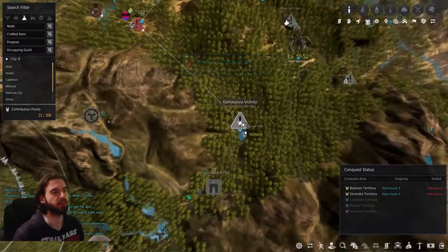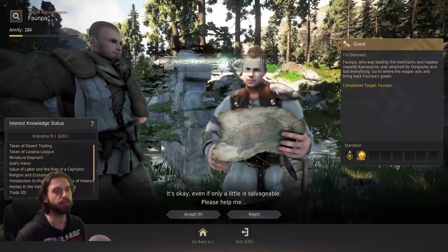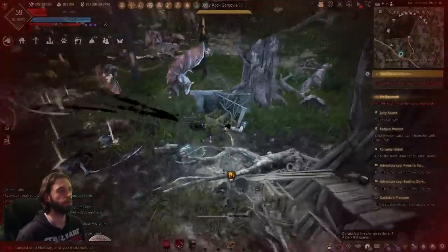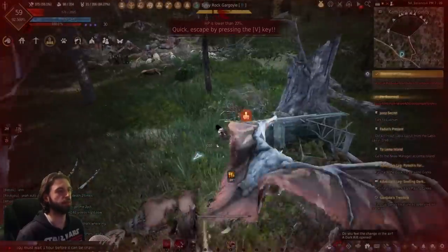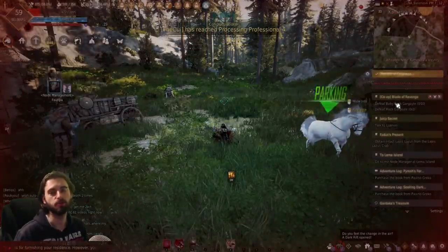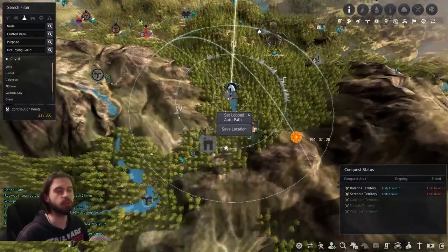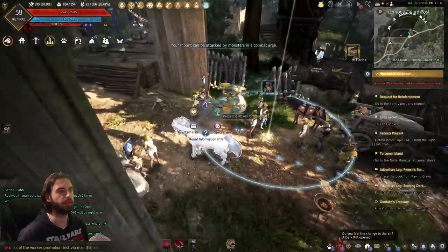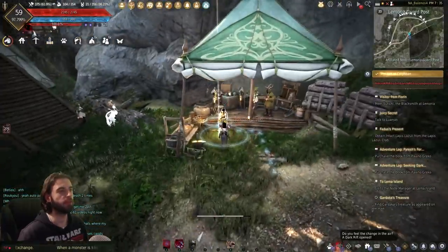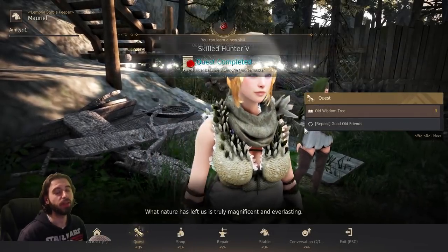The next location is Camasylvia Vicinity, over and to the right of where we just were. Take the quest from the node manager — you need to go run and talk to some stuff, then run away before you get killed. You're looking for a purple broken wagon. The second quest in this chain requires killing some of those mobs — try to pull them a few at a time. Then continue following this quest line until you reach the Lemuria Guard Post. When you arrive, the quest drops you off at 97.7% EXP. Loop around — there is another quest line that takes you to the Blacksmith in Lemuria Guard Post, and then to the Stable Keeper, and completion of this quest line will ding you to level 60.